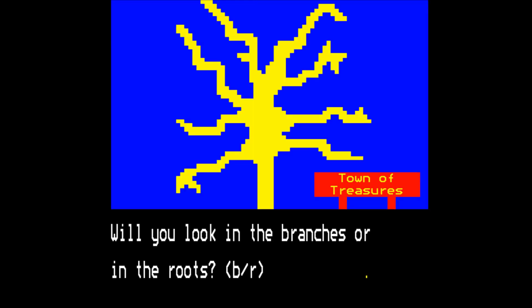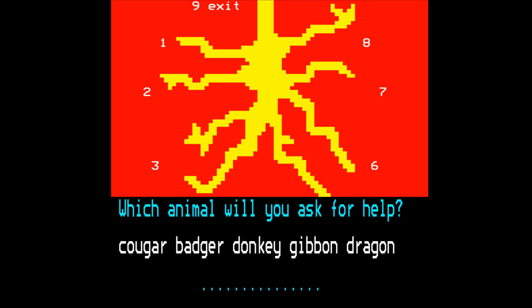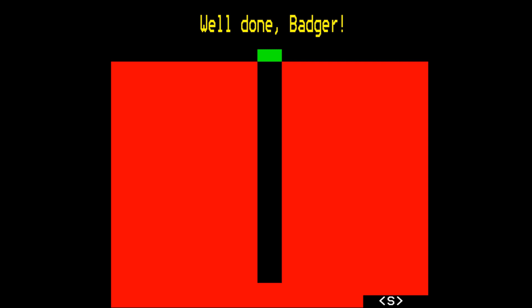So what's at the tree? Do you look in the branches or in the roots? Let's look in the roots. Which route will you try? Well, I don't bloody know, do I. One. That's a coyote — oh no. That's another scene I remember would have been quite frightening as a small child. That's the equivalent of meeting Granny in Granny's Garden. Which animal will you ask for help? Clearly the badger. Well done, badger.